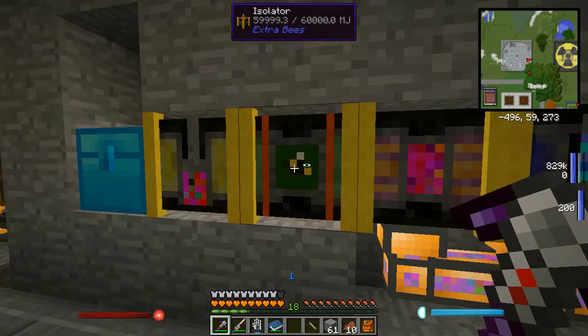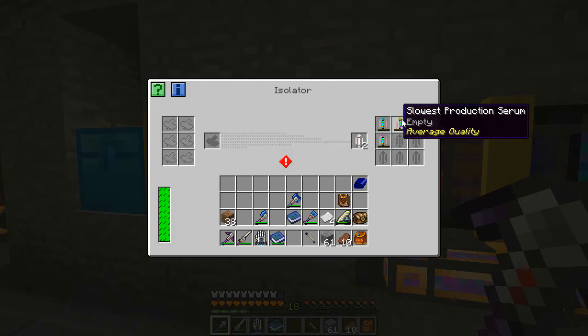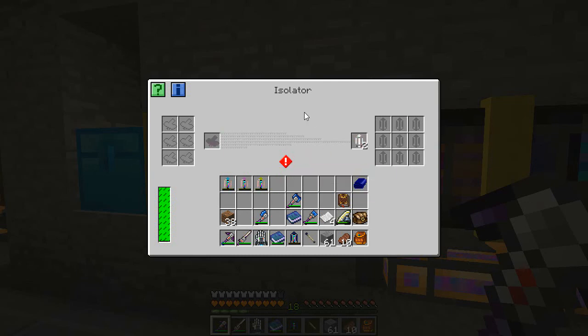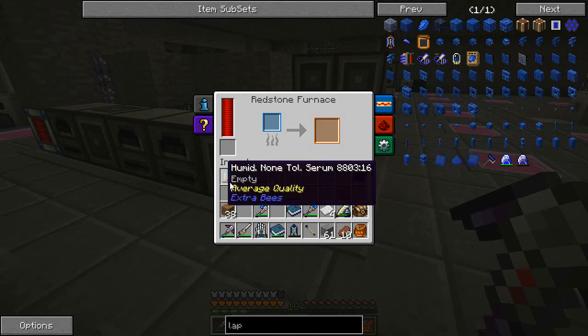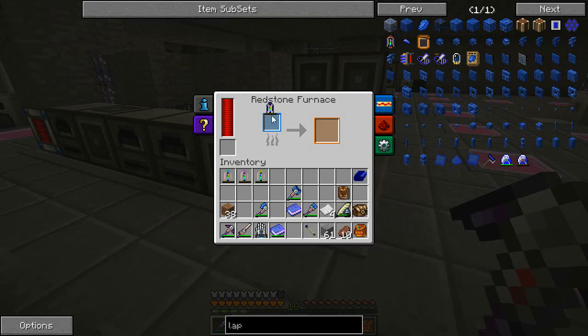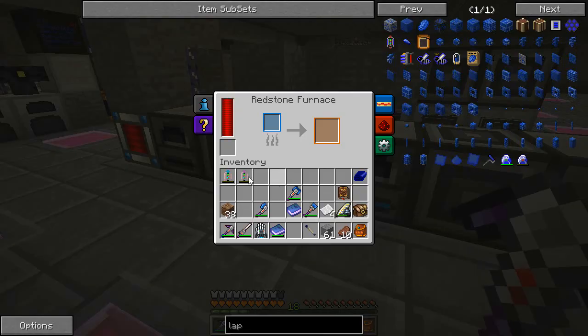Back at our isolator - it's scanned all three bees already. We have nocturnal, slowest, humid, and slowest flowering. None of those are useful to us - I've got all of these already. What you can do with these serums, because you've probably not got a lot of royal jelly to begin with, is just put these into a furnace and that'll turn them back into a standard empty serum.